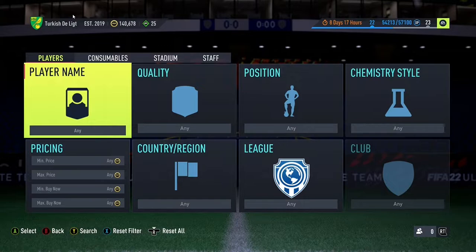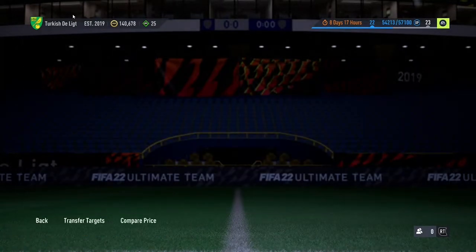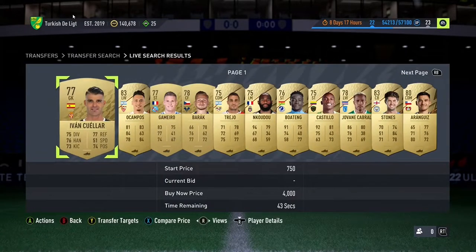For the seventh player, we're back on the transfer market and it's going to be the first gold player that comes up - we have to use that gold card, not a special card. I really hope we get someone who links, because the team has zero chem right now. Here we go - be someone who links. Oh my god, what is my luck with these? So Ivan Kuella is in the team.